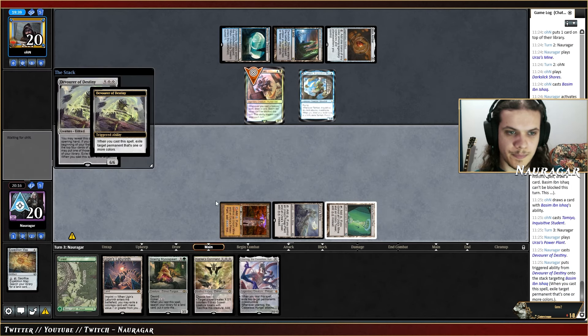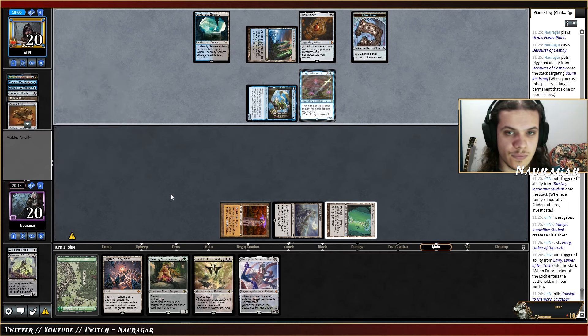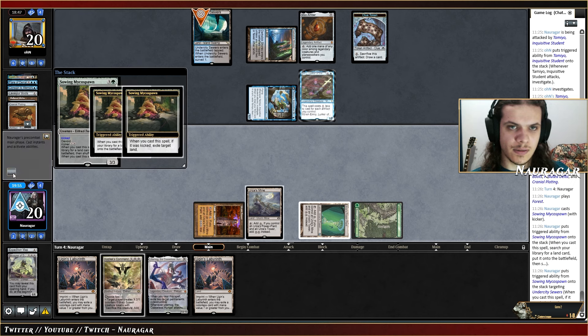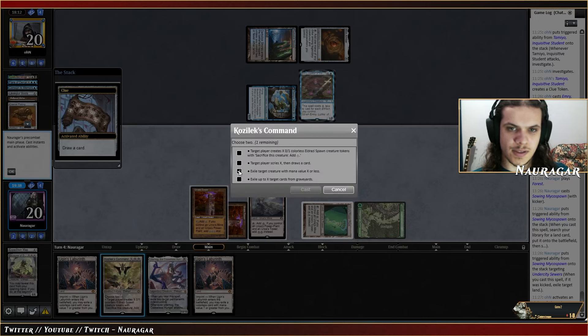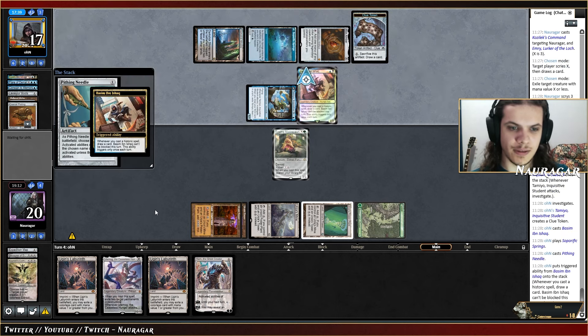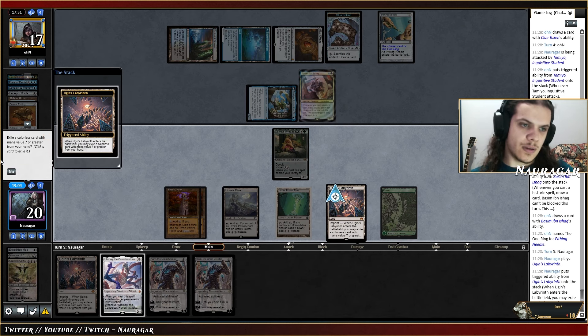We exile Basium. They have Lethal Denial — yeah, they have a lot of counterspells. Emry again. I think I'm just going for Micaspawn. I'm going to exile the Sewers. Do they have another counterspell? I kind of hope so unless it's a Consign to Memory, because I want to be able to go Coslex Command on the Emry. Let's go — I'm going to exile the Emry for sure. Do I want to make tokens or draw a card? I think I want to draw a card. I think I want Karn.